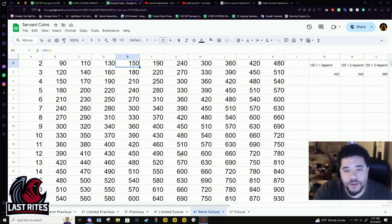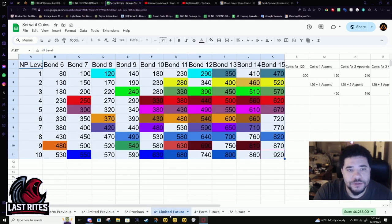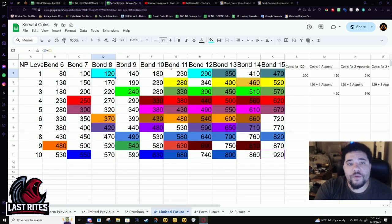For permanents it kind of is just about getting more copies. It is not that way with limiteds though. Like I did for the five stars, we're going to stick mostly to break points before the higher bond levels.